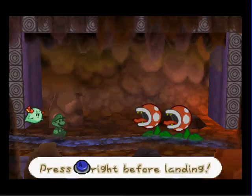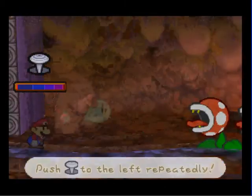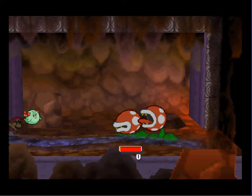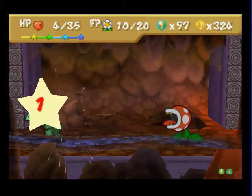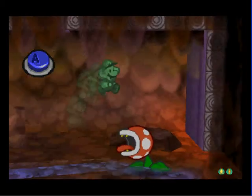Why didn't I think of using Power Stomp? And it lags whenever that happens, so I can't guard against it. Anyways, let's power jump this thing, which I should have done before. Okay, using Out of Sight was a bad idea. Why can't I guard? I can't guard against their attacks, I don't know why.